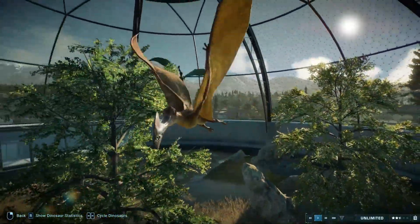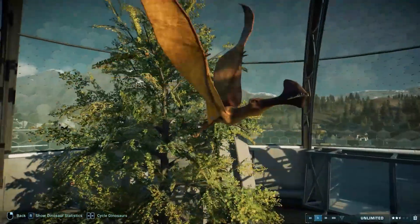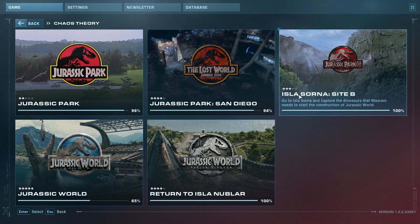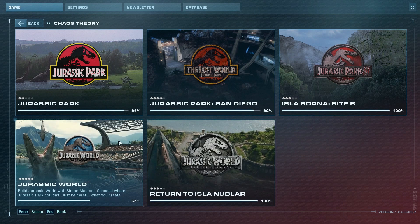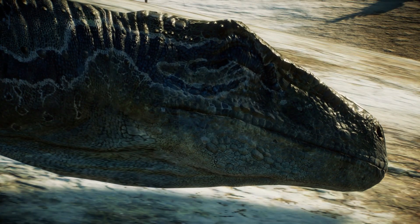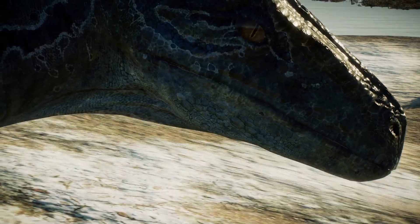Now going from something most unlikely to something we basically know for sure we are getting: a Jurassic World Dominion Chaos Theory mode. There's a space for it in the menu, and we'd need it to complete the set. There's really no argument here — we know this is happening. There is not much point in trying to figure out what the what-if scenario is going to be for a movie of which we don't even know the complete plot for sure. That would just be guesswork on top of guesswork.